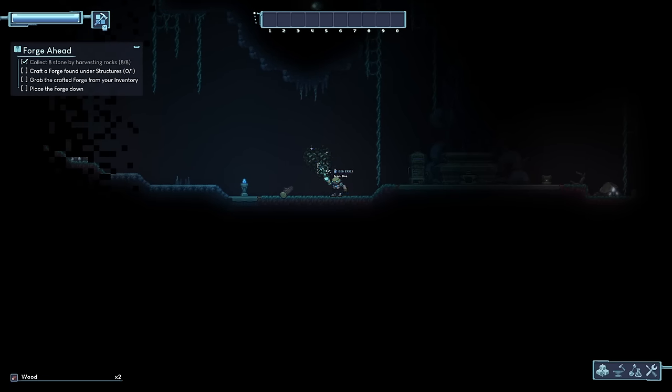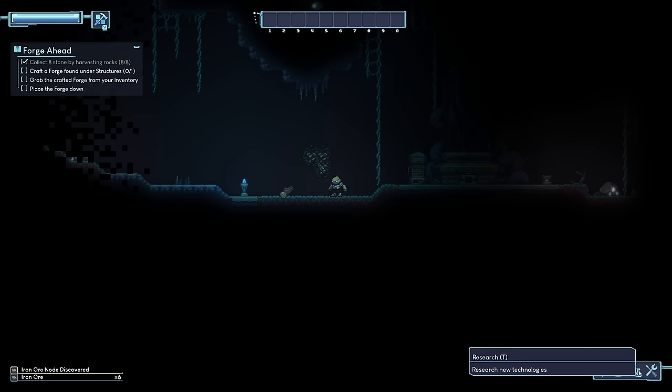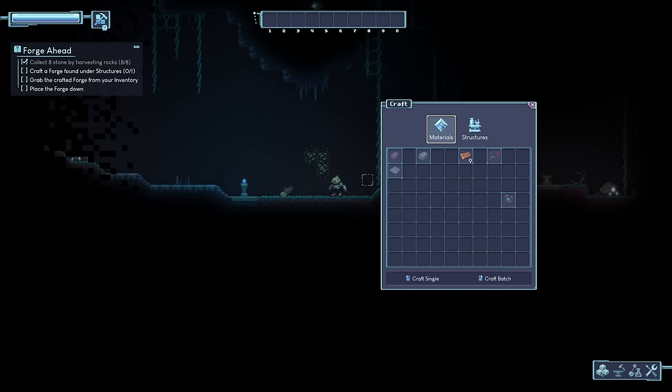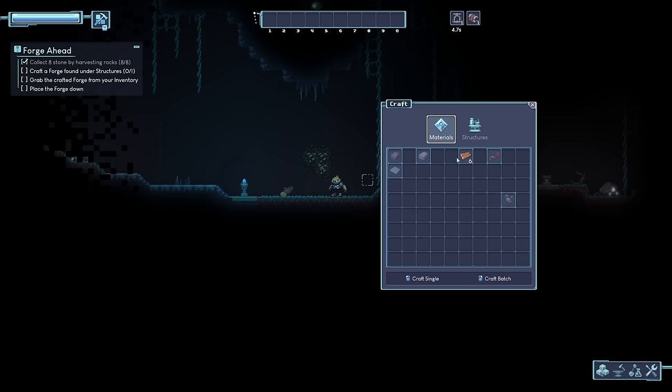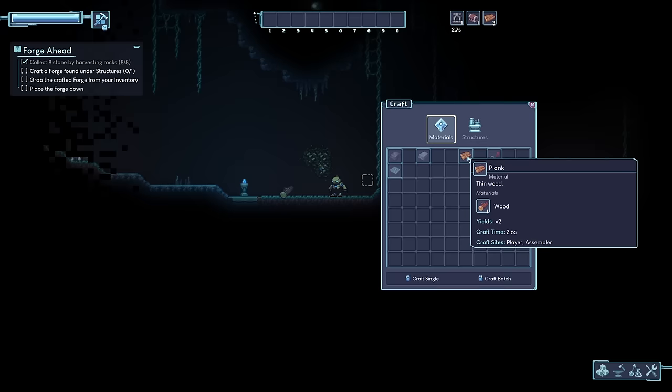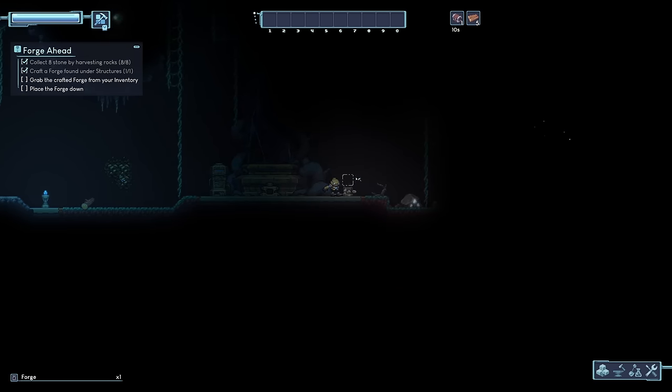First and foremost, we might as well dig some of this iron ore. Craft a forge... we've got inventory tab, craft, research. Let's take a look at crafting — materials, structures. So make a forge, make a chest. And we might as well make a couple of planks while we're here.